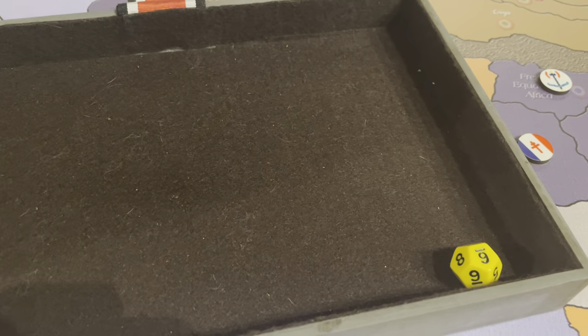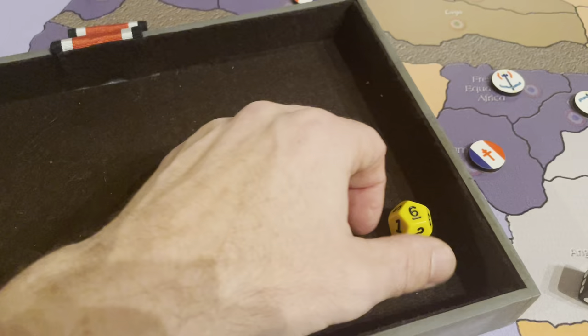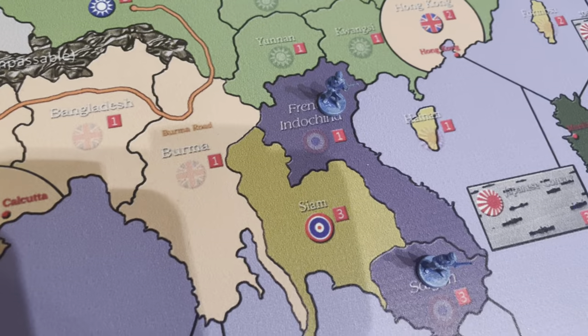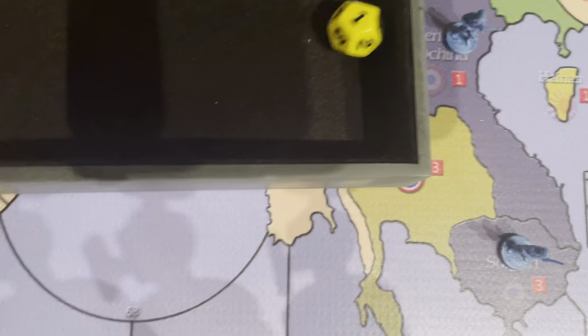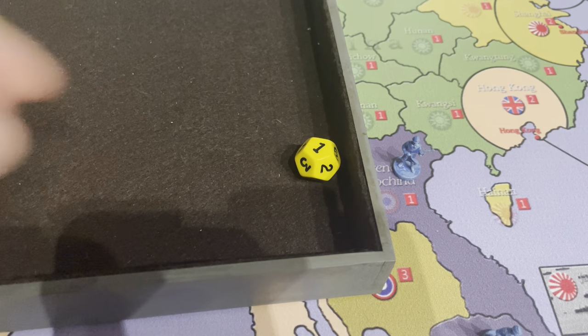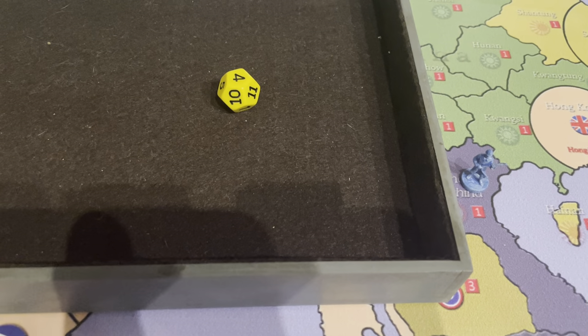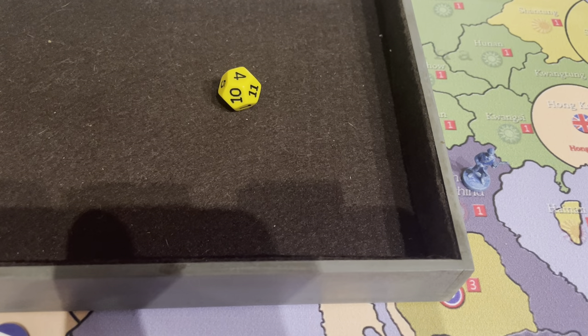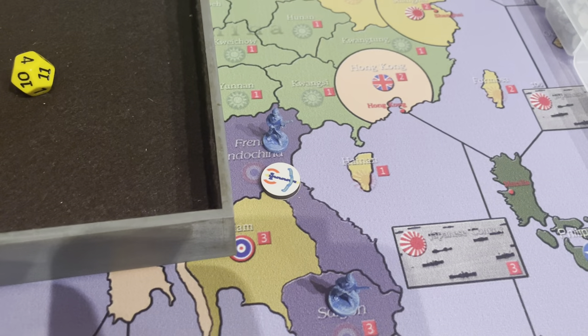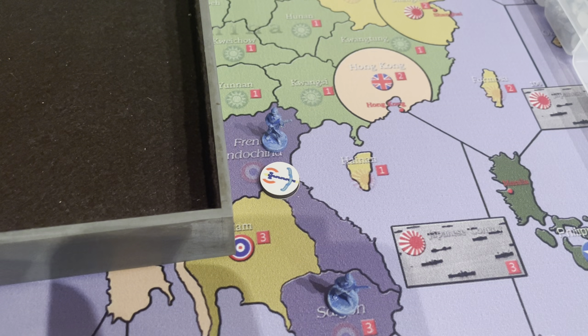Another territory Kurt loves to attack is Madagascar — he loves it for his bombers to land when it's Vichy. That's a 10, so that is Free French. So Kurt will not be able to air blitz the navy and land his bombers there, which he loves to do. Syria: that's a six, so Syria is also Vichy. French Indo: a six, that also goes Vichy. We decided to put infantry there because there was a war going on between the Siamese and the Vietnamese.